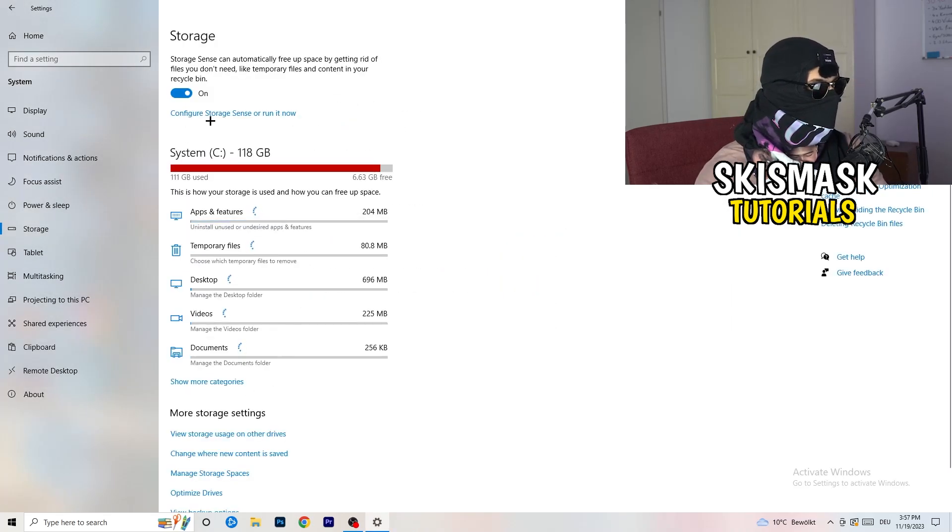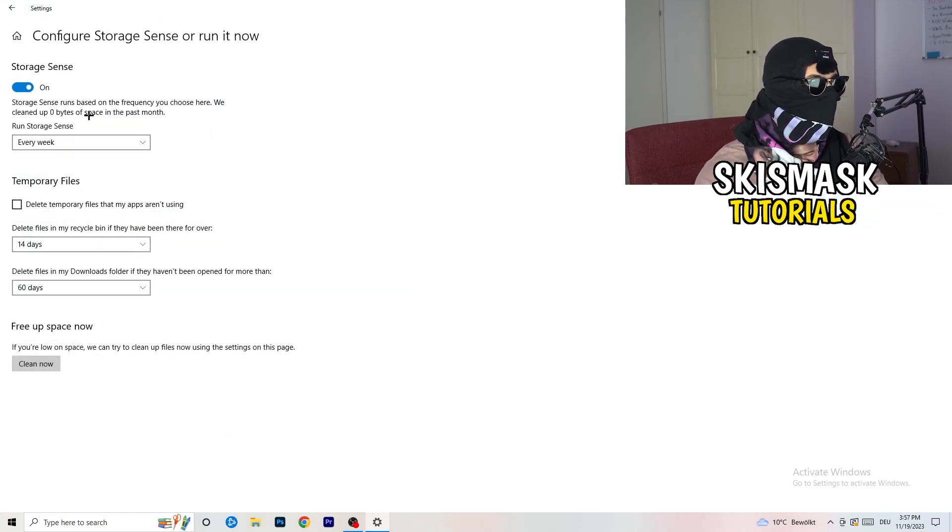Go to 'Storage' and click 'Configure Storage Sense or run it now.' Set it to run every week. This will delete every temporary file on your PC, freeing up storage and helping your overall performance. It takes some time to run, but it's worth doing.